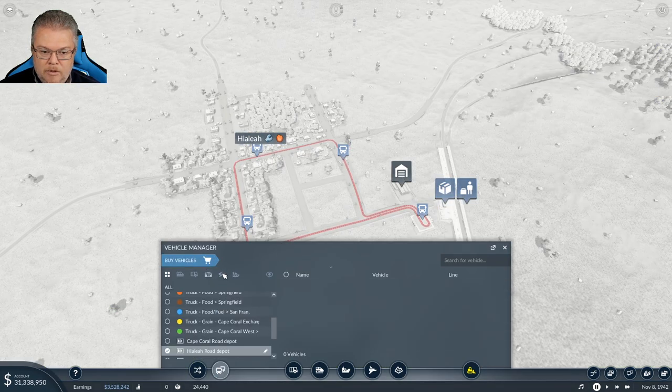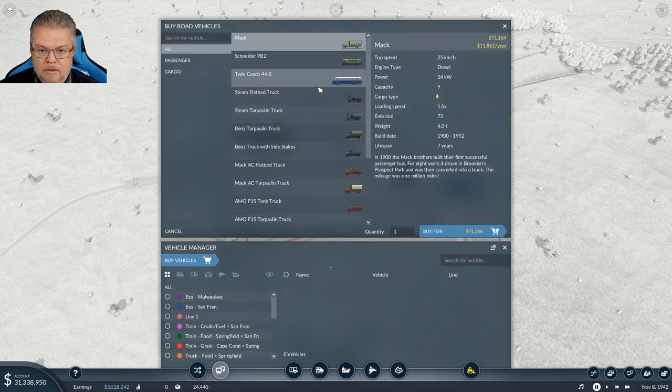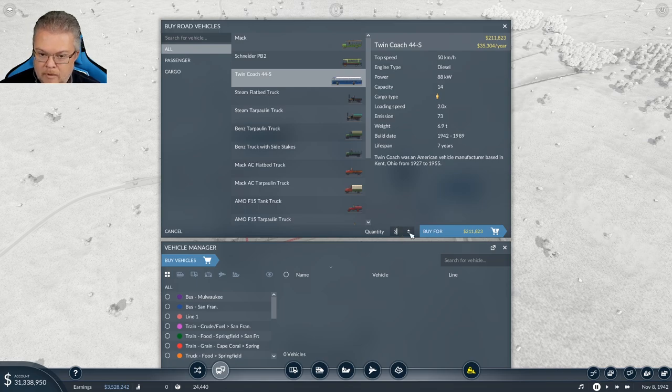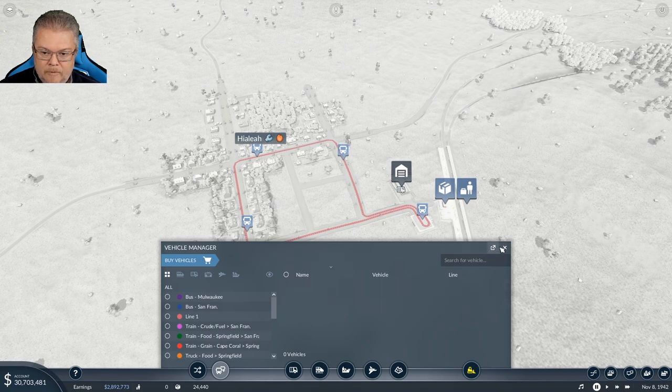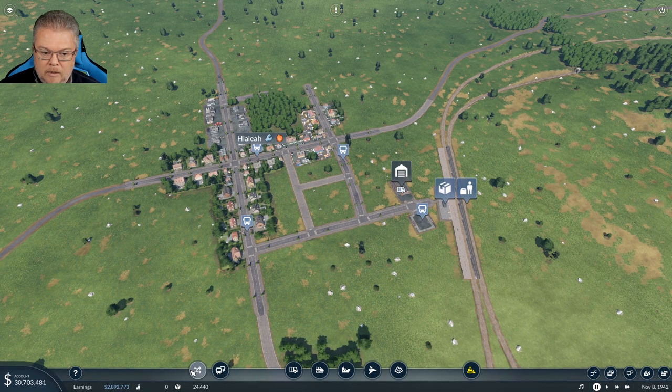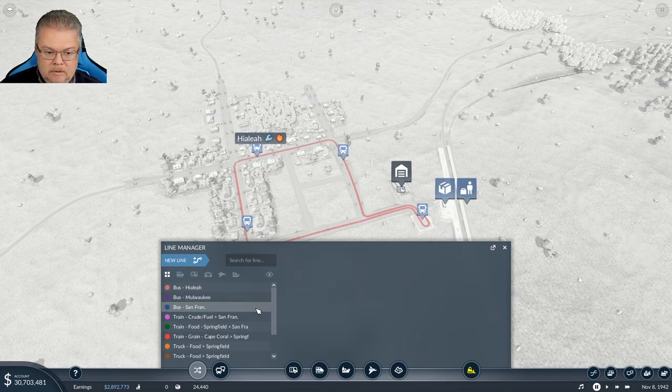We'll put in just 3 buses and add them to the new line. Let's name this line 'Bus Haley.' Okay, done.